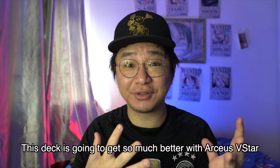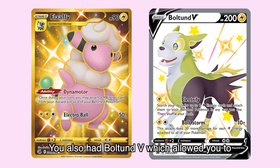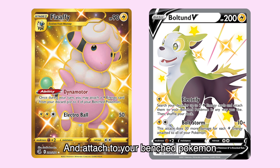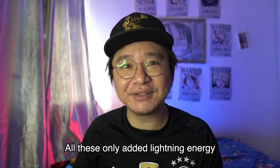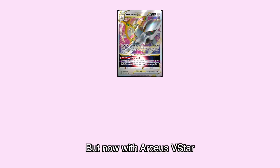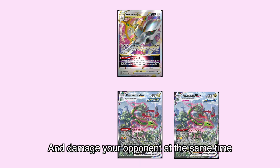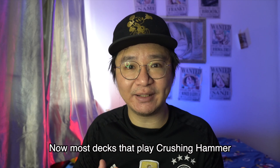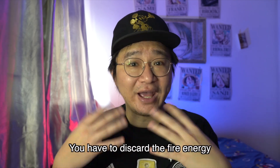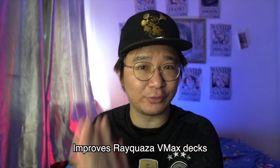At number 1, we have Rayquaza V-Max. This deck is going to get so much better with Arceus V-Star. Before Arceus, its main energy acceleration was Flaaffy V which attaches lightning energy from the discard pile to your bench, and Boltund V which lets you search your deck for two lightning energies to attach to your bench. But all these only accelerated lightning energy, and Rayquaza needs fire energy to attack — so your only options were Energy Surge or Rose. Now with Arceus V-Star, you can accelerate both fire and lightning energy to your Rayquaza V-Max and damage your opponent at the same time, which Boltund V couldn't do. I would still keep Rose, as most decks playing Crushing Hammer will target the fire energy.